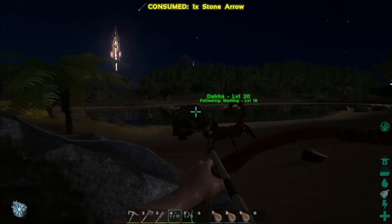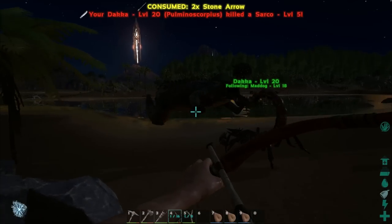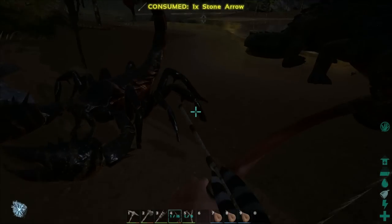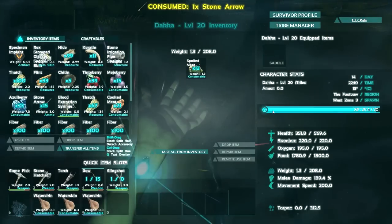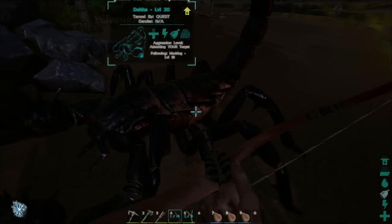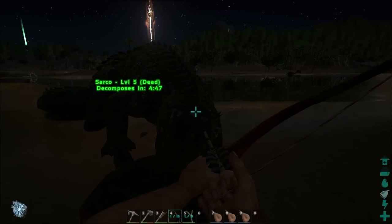Shooting some arrows at this big bastard, and maybe it'll help out. Way to go, Pulmonoscorpius! How did that do with your HP? Let's take a look real fast - that took you almost down to half health. So we need to be very, very careful about these engagements. Still, he took it out - a Sarkasaurus is really pretty badass.